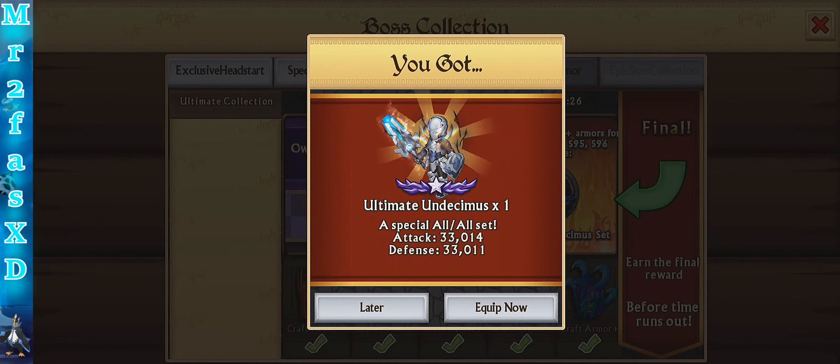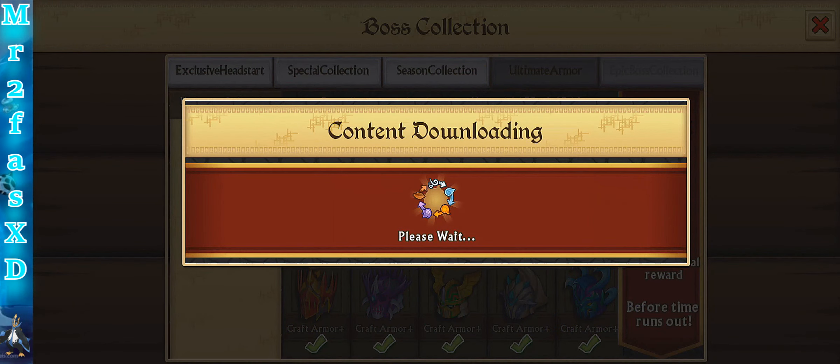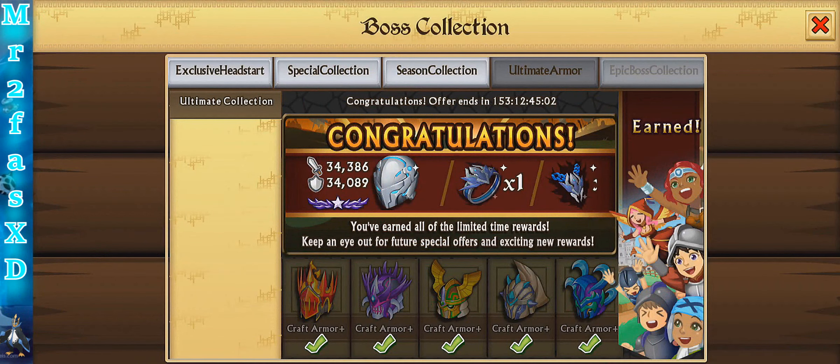Oh man, that's so cool. Okay, so ultimate Undecimus — whatever it's called — let's equip that later. And then we got the upgraded set. Let me redeem those two. Upgraded Undecimus amulet and the upgraded ring. So congratulations, we got it!